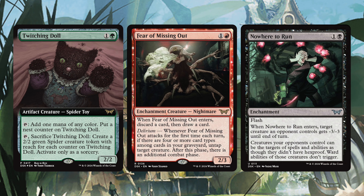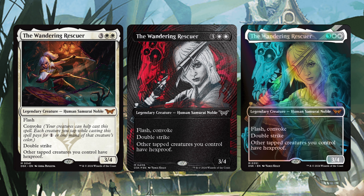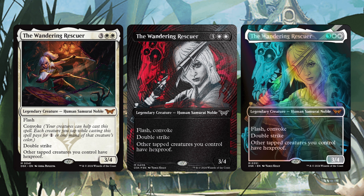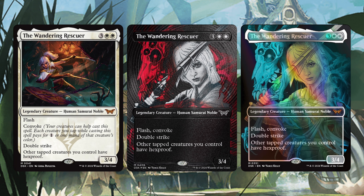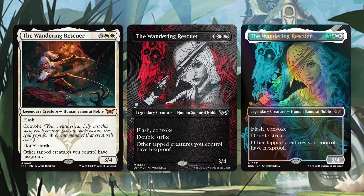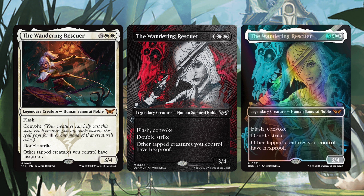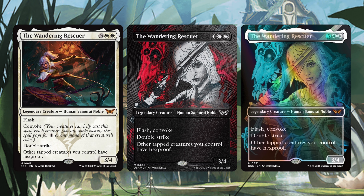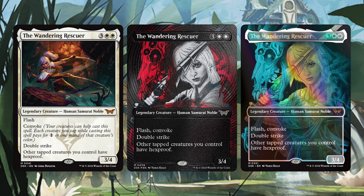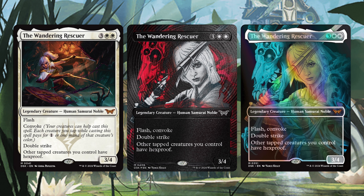Next I want to talk about our legendary creature of this set — the Wandering Rescuer. We have the Wandering Emperor here, and for three white white, legendary creature human samurai noble, we have flash and convoke. This has double strike, and other tapped creatures you control have hexproof. Very cool — whatever creatures you use to help cast this with convoke are instantly protected by hexproof. The art on this is probably some of the most amazing art I've seen outside of Secret Lair exclusive art — one has this awesome holographic with death in the background, and the second looks like a vinyl record. I can tell these are going to be expensive, but I want each of them.